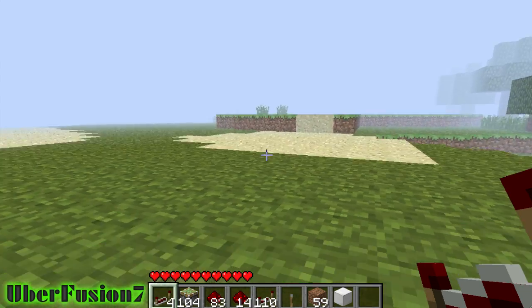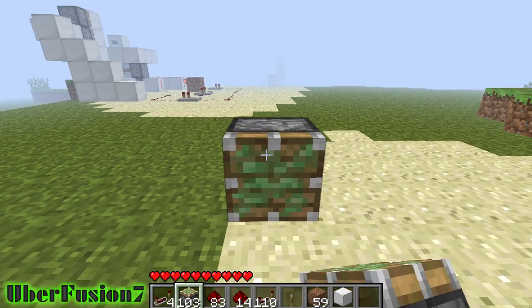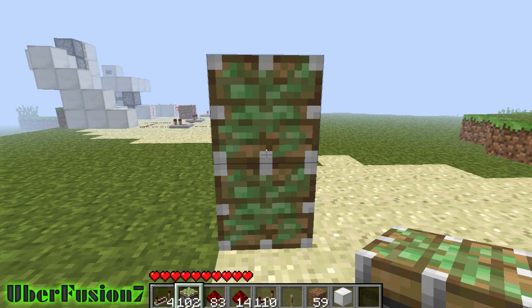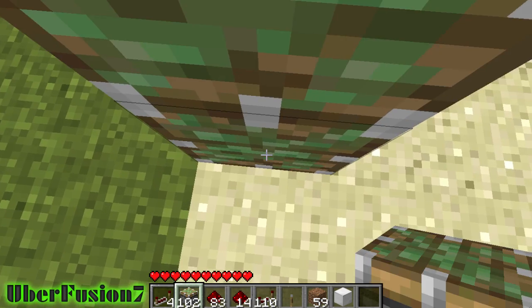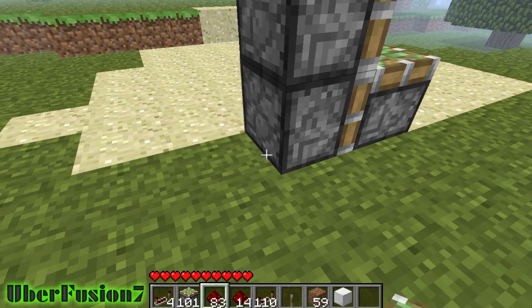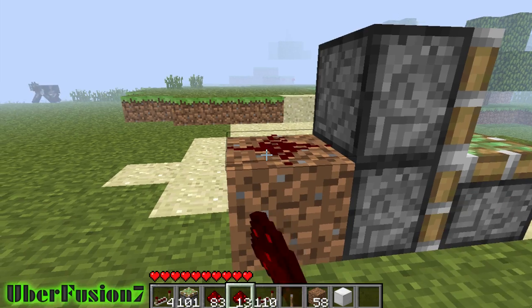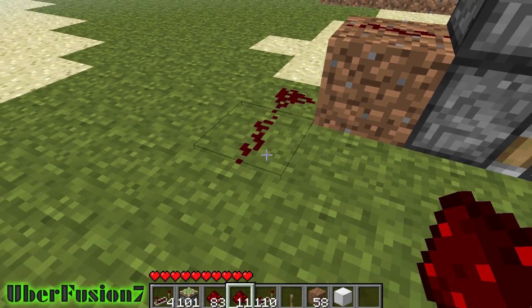Let's get started on building one. You're gonna need about three sticky pistons. Orient them like that, then one like this, attach a block to the back, and some redstone there. Now bring it over here.